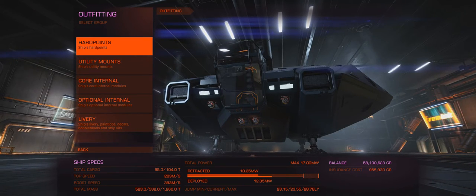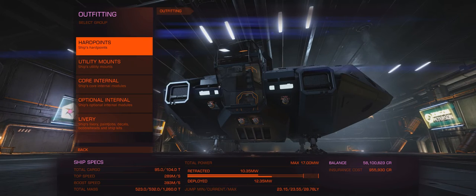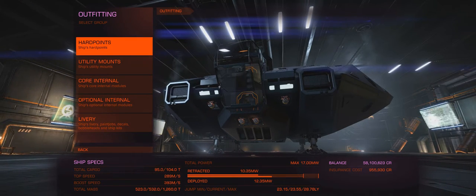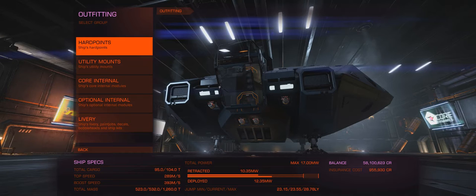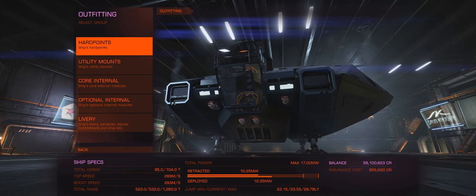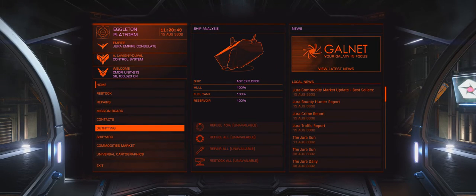Word of warning though - there is a bug I've come across where the cargo scoop is closed but the game thinks it's open. The UI light in your cockpit signals that it's closed, but for the sake of preventing you from jumping, it's treated as open. It's really stupid. I think it has to do with the limpets trying to get in too quickly or something. In any case, quitting to the main menu and going back into the game usually fixes it for me - so there's a workaround.